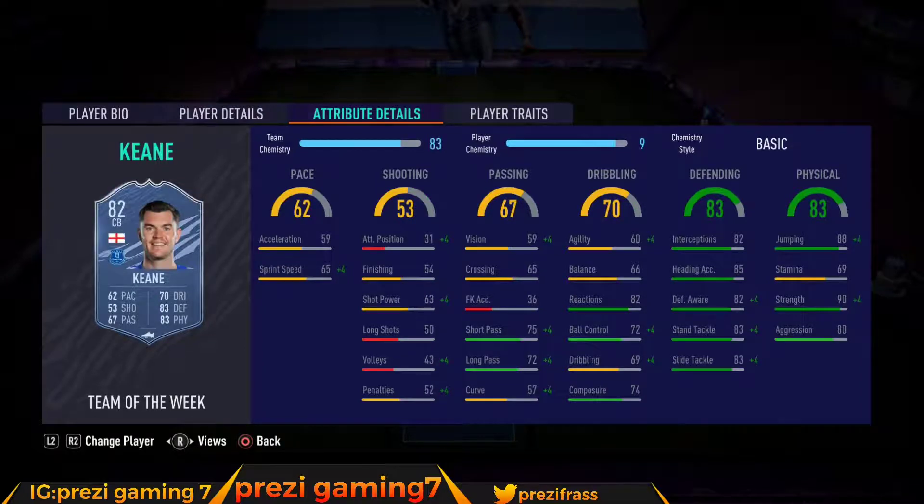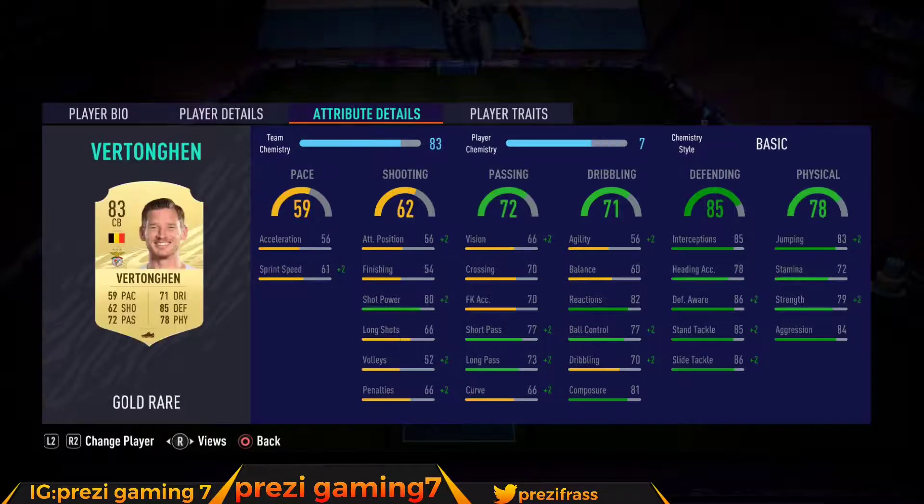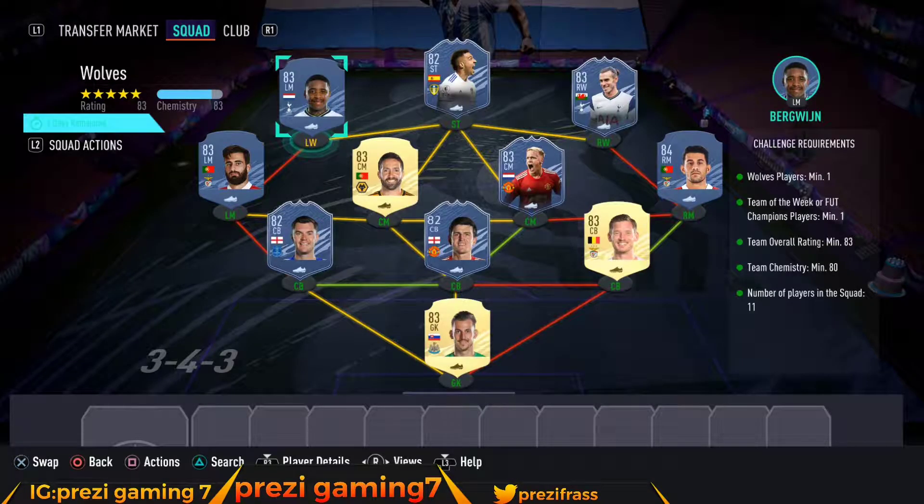We got Keane as the inform player at around 11k, Maguire at 1,200 coins, Vertonghen at 1,400 coins, and Dubravka in net at 1,200 coins. This squad is gonna cost you about 20 to 25k depending on what you have in your club and how cheap you can get these players.